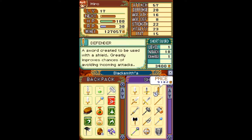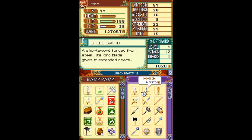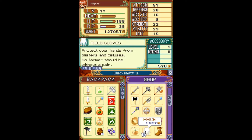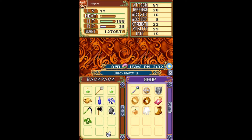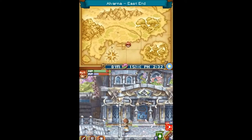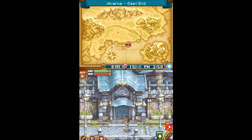2,000 gold! I forgot to mention, you can buy the Defender now. It's a better non-elemental weapon, but it's still kind of crap. It's plus six over the Steel Sword, but the Wind Sword is plus eight. Anything I need to offload? I'll just use my rune points practicing magic here.